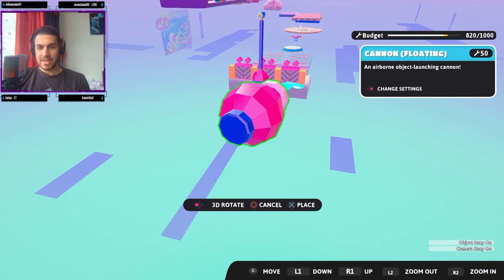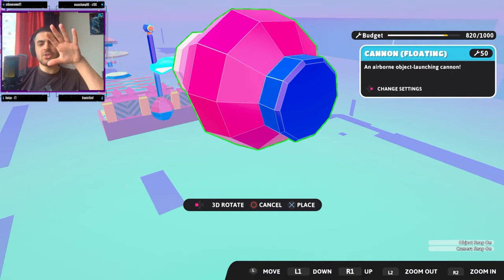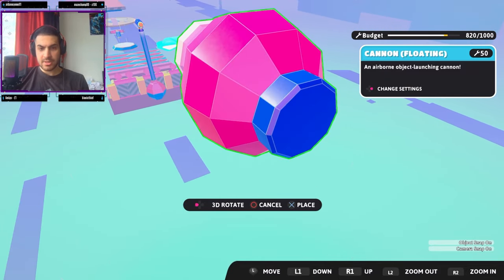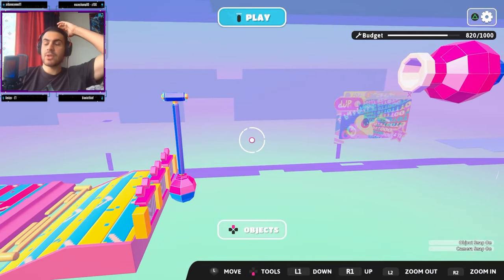Our next one is a Cannon — let's go! Now, how should we place this? We're close to the end so I kind of want to put it over the finish line and have it fire across all the obstacles. I'll place it here for now and see what other objects we get, then rearrange after placing all of them.